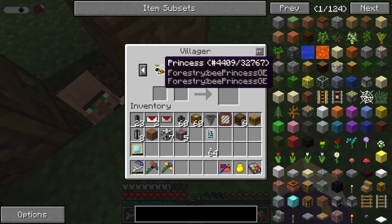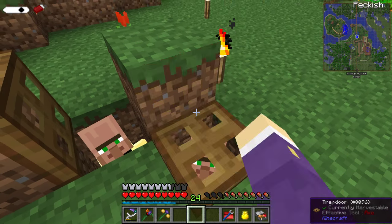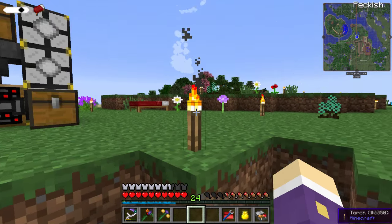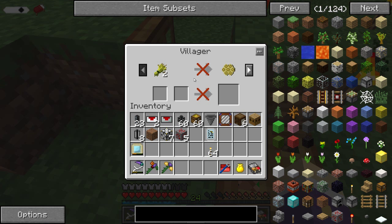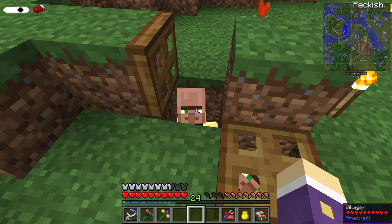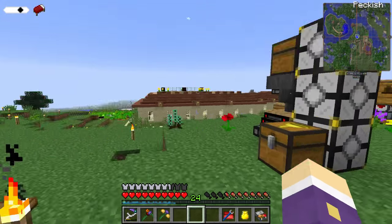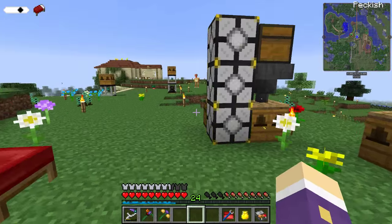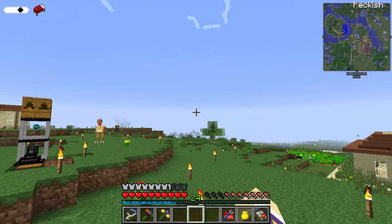The second trade that opened up was: give me a princess and I'll give you an emerald. I wish it was the other way around - give you an emerald, you give me a princess. This other guy: two wheat for some stringy comb, that's where I got my stringy comb from. I did a couple of trades with him just to see what was next - and another princess for emerald trade. So both of them are technically useless to me at the minute until I start wanting to dispose of my princesses. But it does mean I've got plenty of options for buying apiaries with wood.